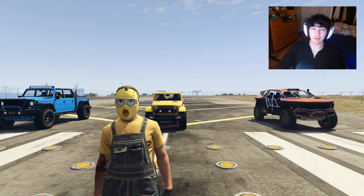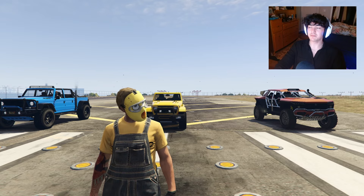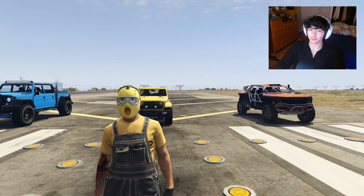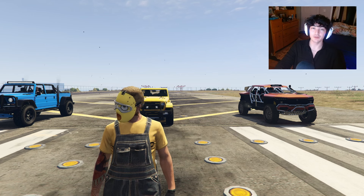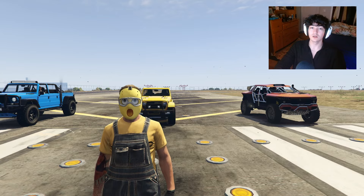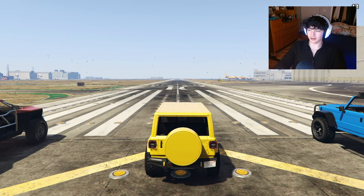Hey guys, it's Empty Scenes. Today we're back for another drag race, and this time we've got the best off-road vehicles part two, because a lot of you guys missed the Camacho's appearance. So this time we've got the Camacho, the Terminus, and the Draugr, which should be the three fastest off-road vehicles. We're going to be doing some land drag races with various levels of upgrades and then take them off-road. Let's get started with our stock drag race.